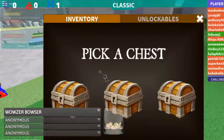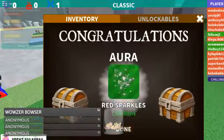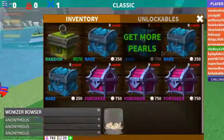Pick a chest. I am feeling pretty lucky — the middle chest. Let's go ahead and open it. They're called Appas. Looks like I got an Aura — red sparkles. Let's go ahead and apply that.